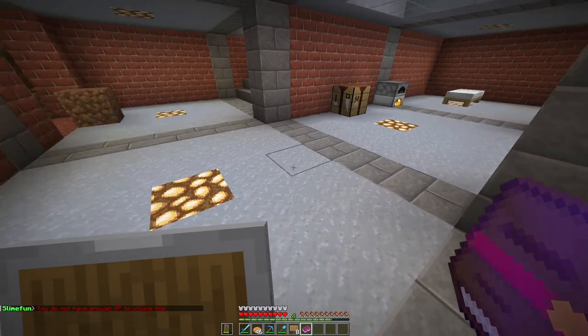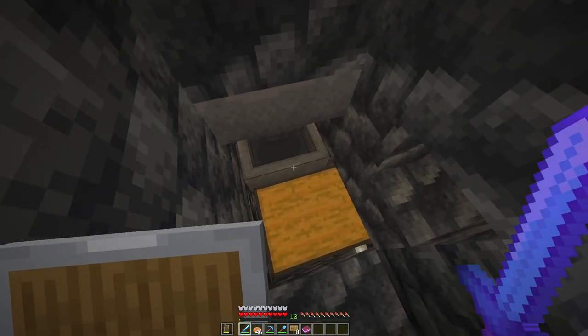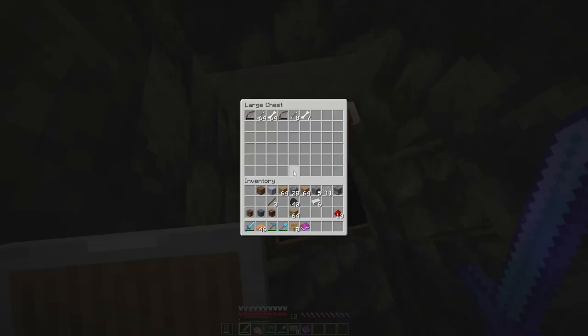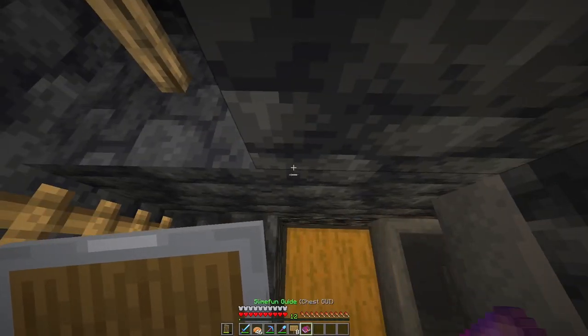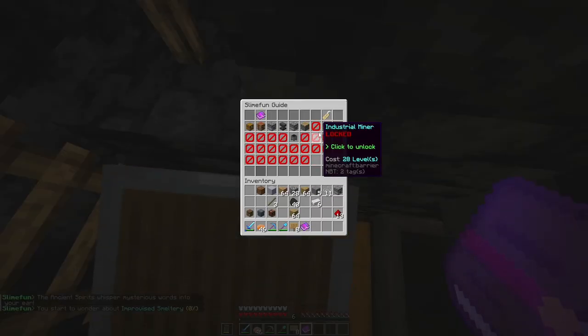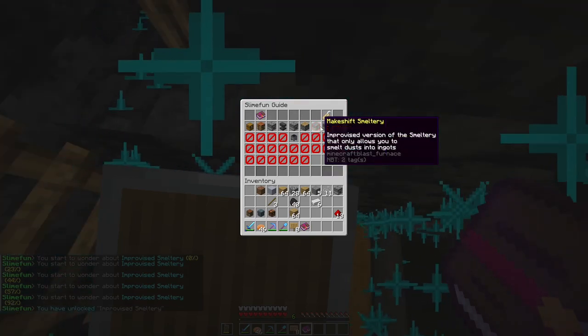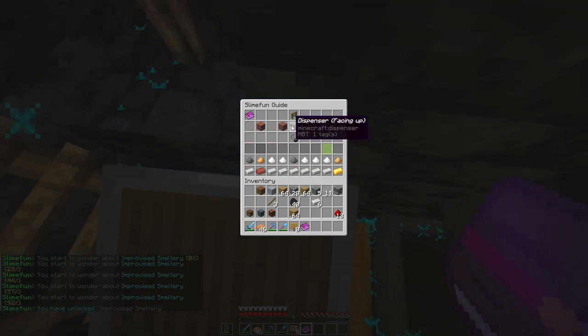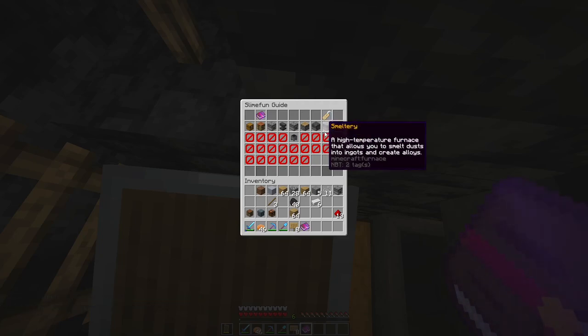There's a makeshift smeltery and a smeltery — what's the difference? Let's find out. Whoever made this addition to my skeleton farm, thank you — it's really useful for collecting skeleton drops. The makeshift smeltery is an improved version that only allows you to smelt dust into ingots. And what the heck is the automatic ignition chamber?